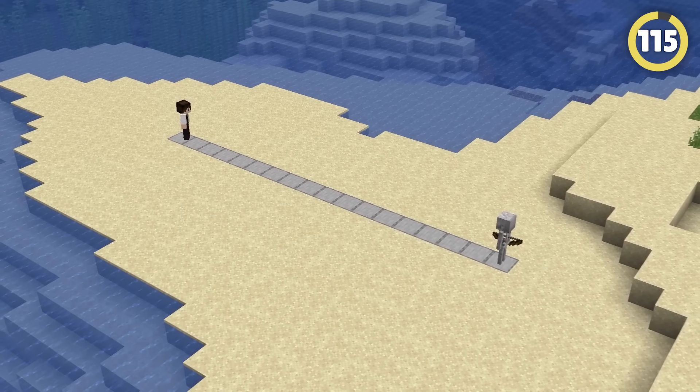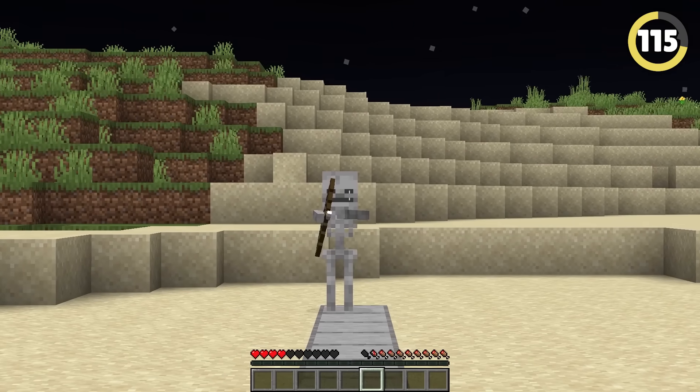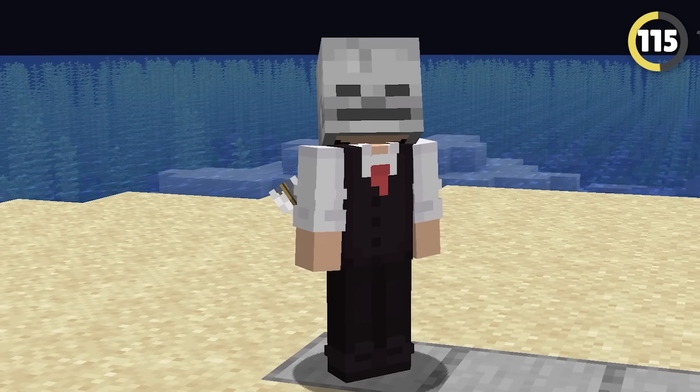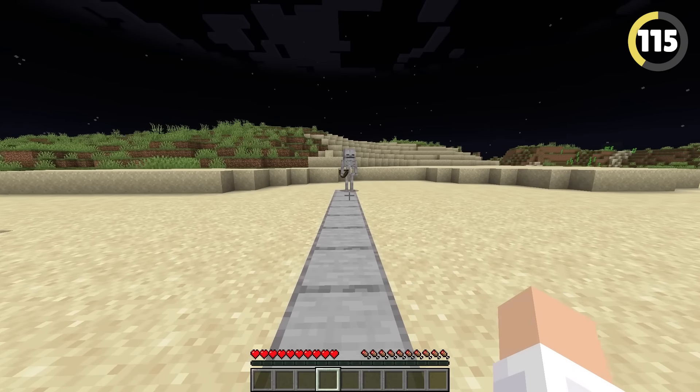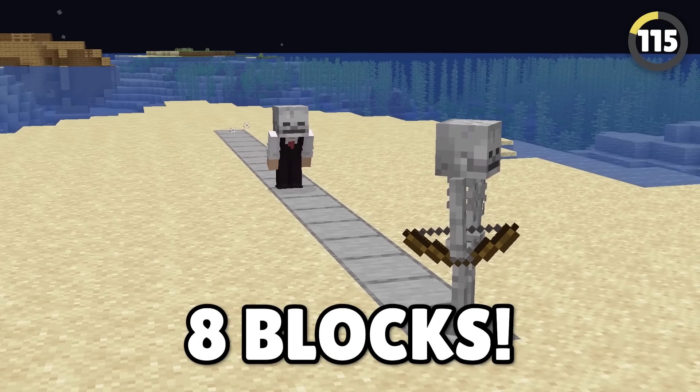Skeletons can usually see you from about 16 blocks, which is pretty good for a life form with bones for eyeballs. But if you chuck on a mob head like a zombie or skeleton skull, this distance gets much smaller, and allows you to get as close as eight blocks away without them seeing you.